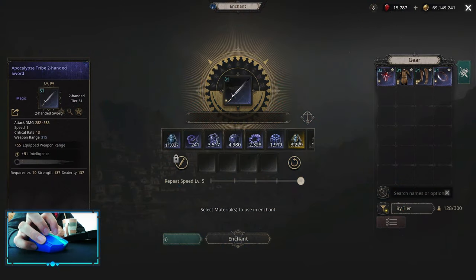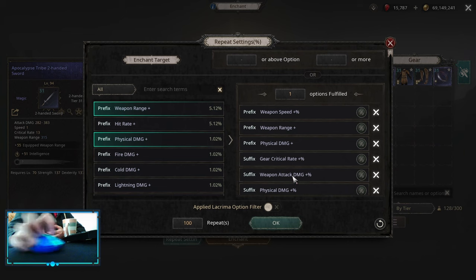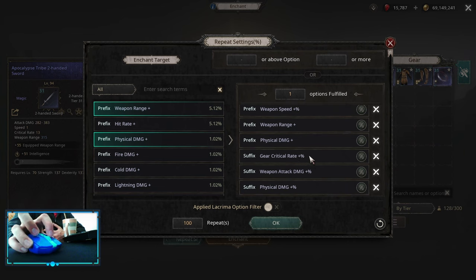For itemization, as we are doing a Critical Build, we are looking for a critical base weapon — in this case a two-handed sword with 13 Critical Rate on the base, which is basically the max base you can get. For the Implicit, we are looking for Equipped Weapon Range. For the Affixes, the main one is Gear Critical Rate Multiplier — this is the main one you always want, rolled as high tier as possible. After that, you can pick up Weapon Attack Damage Multiplier, some Physical Damage Flat, and Weapon Range Flat, as this is going to increase your Whirlwind by a big margin for faster map clearing. All other affixes are great if you can get them; otherwise just aim for the best one, which is Gear Critical Rate.